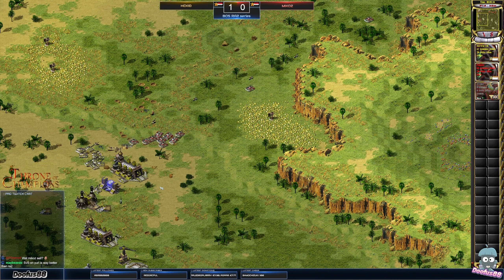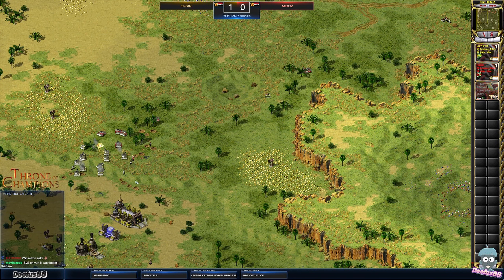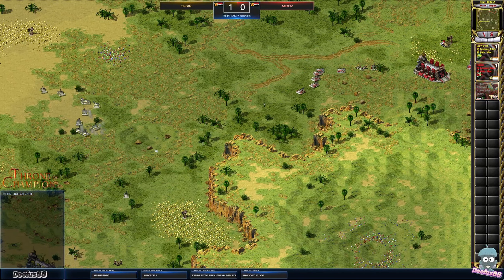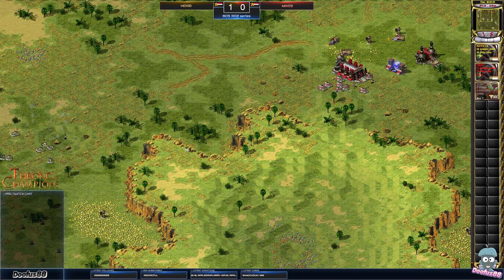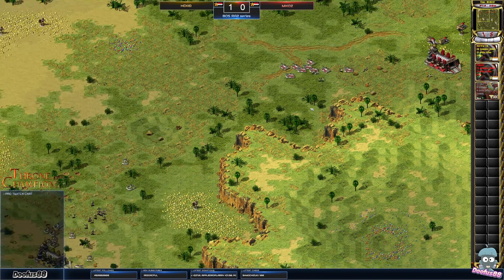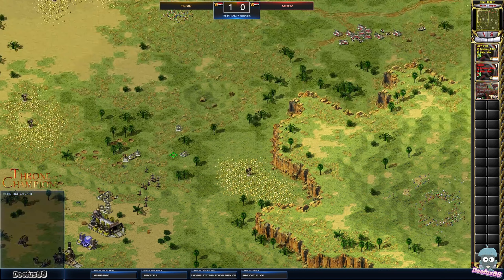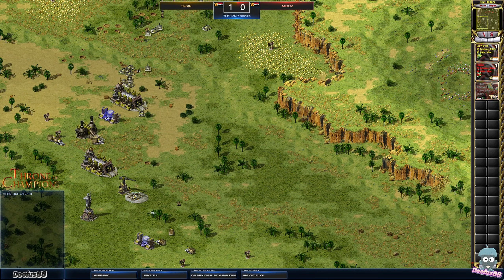Sander's gonna repair his tanks, sells the third war factory. There was a rhino stuck in it apparently — that annoys me, you shouldn't sell it but sometimes you just want to get a rhino out. Does Mikos have enough? Sander's fodder is there. Mikos goes in either way but it doesn't look good for Mikos. Sander pulling ahead here. Mikos still on three war factories, Sander on two but he has the numbers. Pretty back and forth. Mikos sells his third war factory as well.